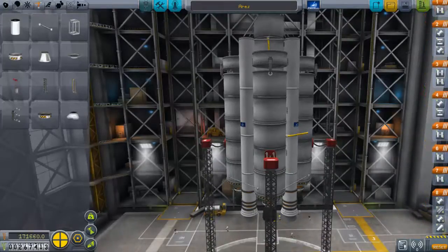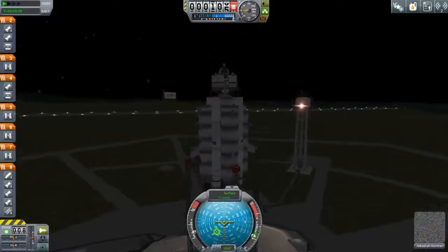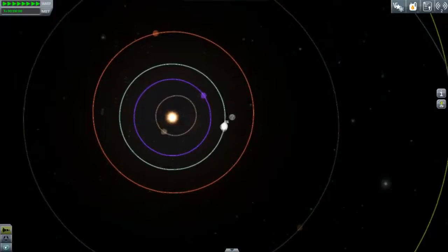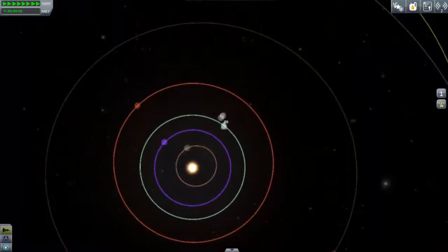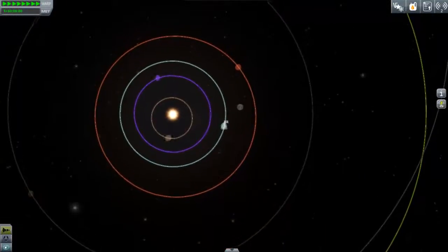And as we all know, Duna is based on Mars, so I figured it was a fitting name. There are plenty of contracts featuring in this episode which will give this mission a nice healthy science boost. Now, what you're looking at is the map view, and here in red you can see Duna's orbit.